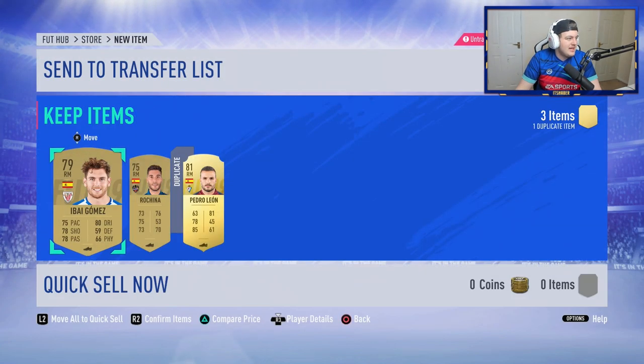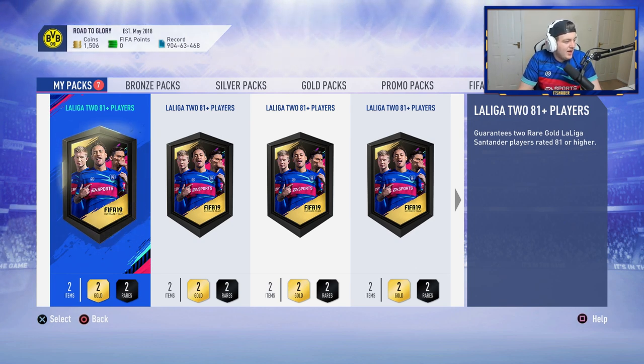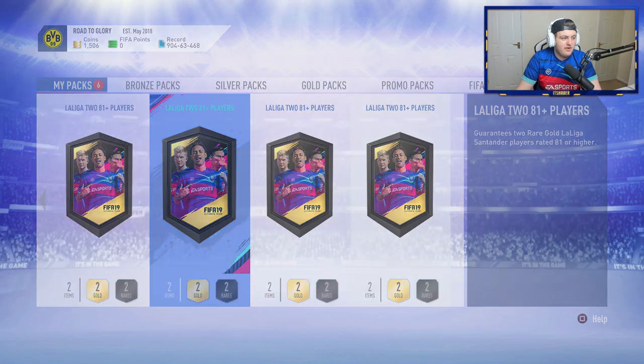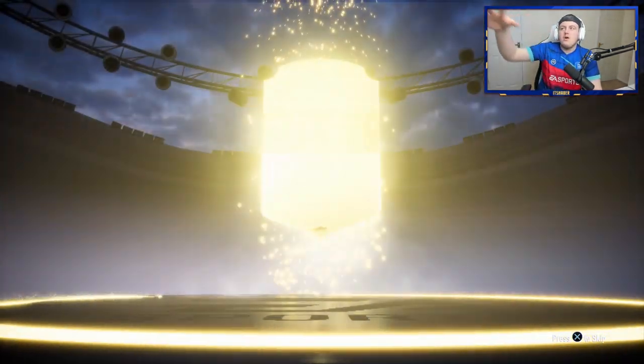In terms of the Team of the Season, if there are any players I would greatly desire above anyone else — Benzema, Suarez, those two would be amazing. Jordi Alba would be decent, I wouldn't mind an Oblak. Griezmann, Dembele, Ben Yedder, Iago Aspas, Santi Cazorla — all would be incredible. Any of those guys would be absolutely nuts. So if we see a French flag, boys, we are going mental. That all comes down to if we get a blue, which is very hit and miss.